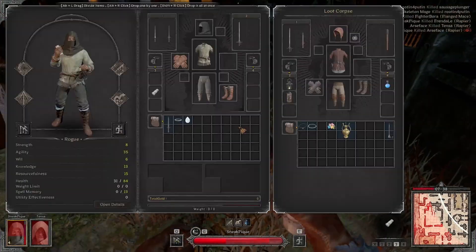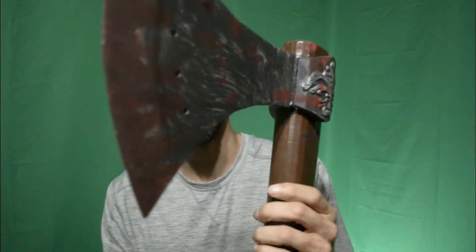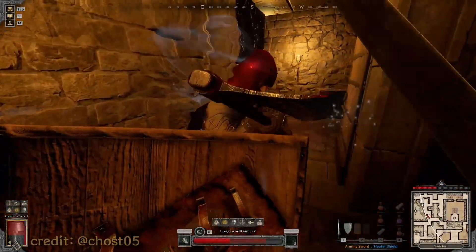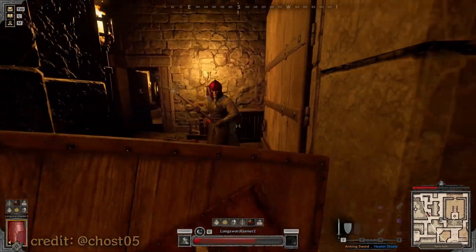If you're new here, Dark and Darker is a loot extraction game in the style of Dungeons and Dragons where all the players are competing for the best loot, which drops from bosses. Some of you may know me as a boss tutorial guy. One of these weapons is the Echo of Screams, which drops from the Ghost King - when you hit players with it, it deafens them. I've never actually gotten one despite killing the Ghost King more times than I could count, but I thought to myself: why not just craft one?